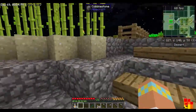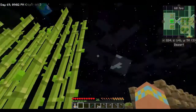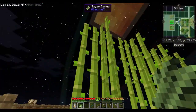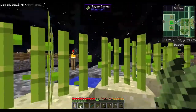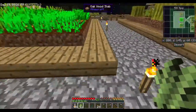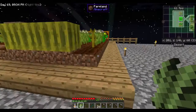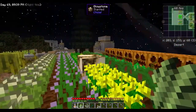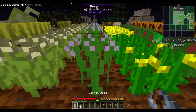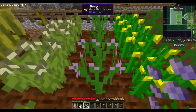I also planted some sugar cane, and as you can see on the WAYLA tooltip up there, this is snad — not sand — and it helps your sugar canes to grow faster. Because in real Minecraft it doesn't matter whether you put it on dirt or sand, it grows the same. These little plants here will give you string if you right-click on them.